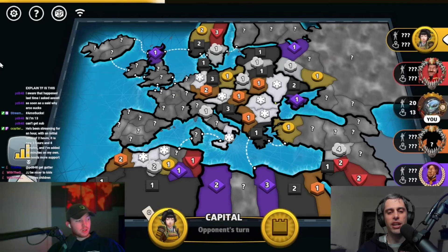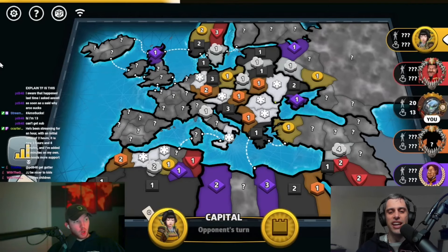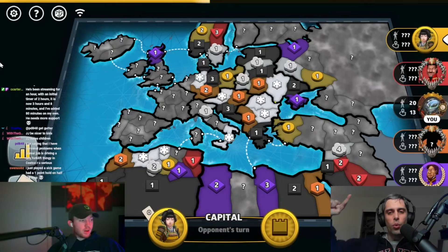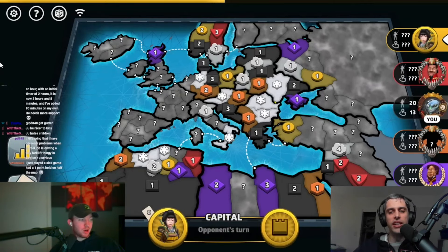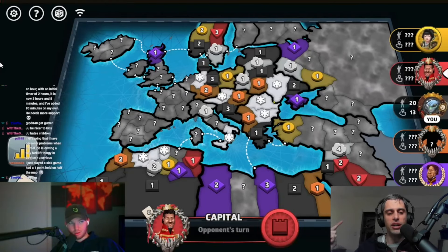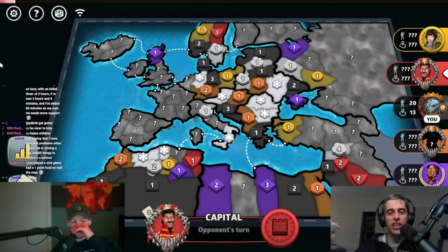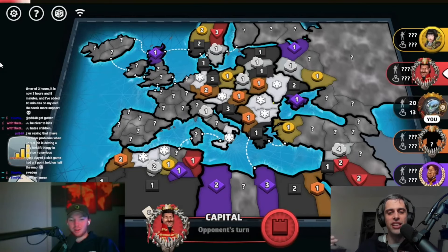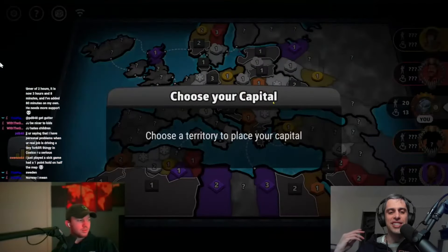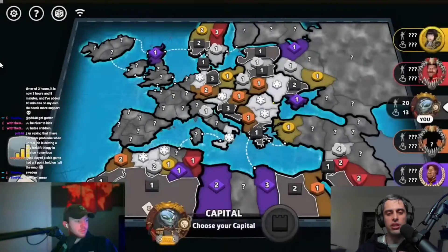Welcome to the Game of Risk, everyone. I'm your host, Olive XC, and today on Tudor Tuesday, we are reviewing one of the greatest Europe Advanced Capitals games of all time from JJ Bra, a legend and top 10 player in the world at this game. He is the black player with some sick blizzards.